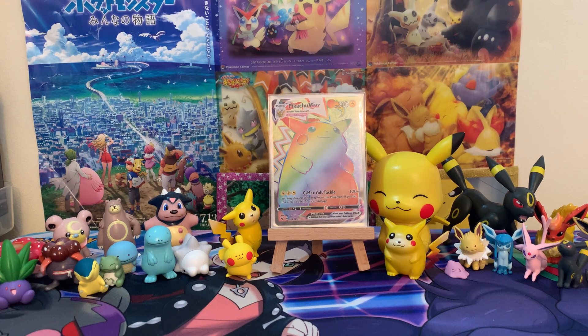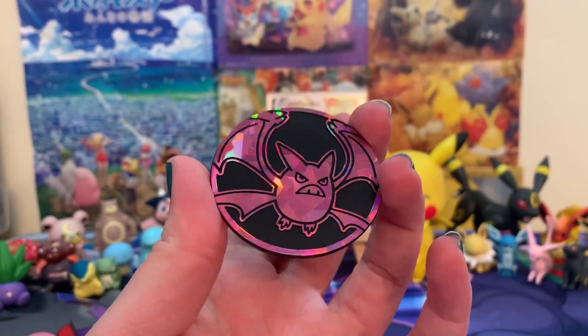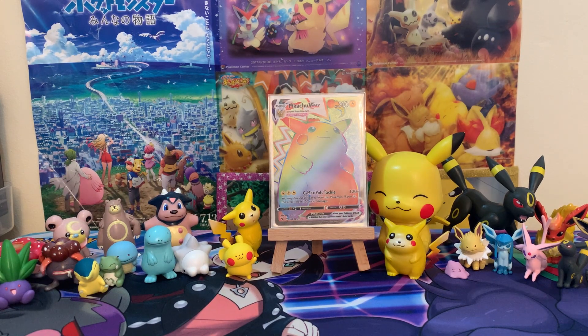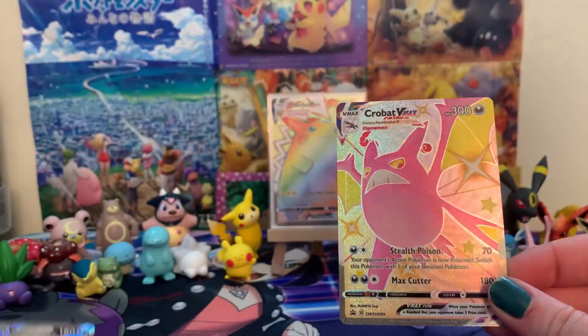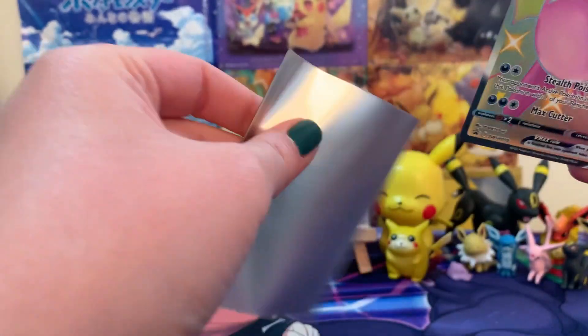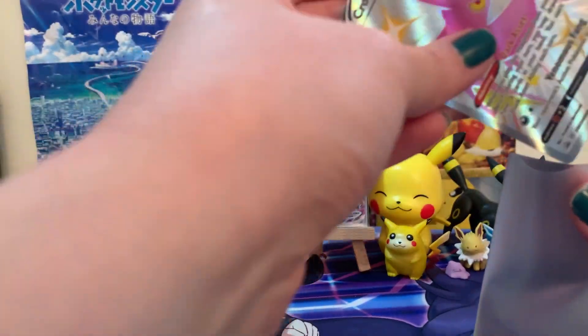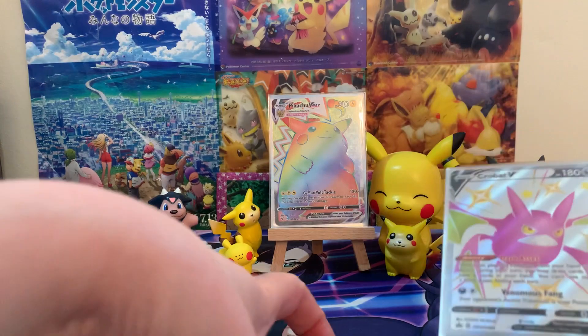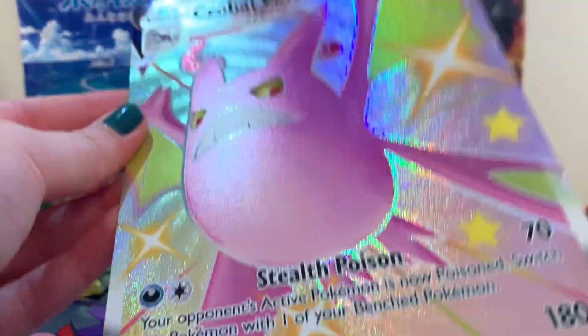First of all, I bloody love this — look at these jumbo coins, they're amazing! So we've got the jumbo coin. Getting these cards out, they look so nice. We have shiny Crobat V and then shiny Crobat VMAX — two pink bats. Let's put them in some Eevee sleeves. I love these sleeves, I actually bought a set from Magic Madhouse. We've also got this crazy jumbo card that is super shiny.